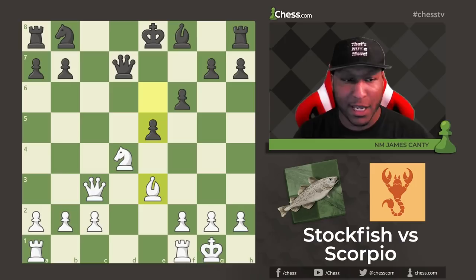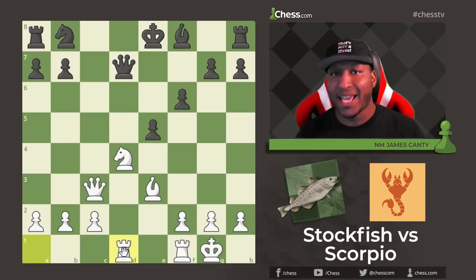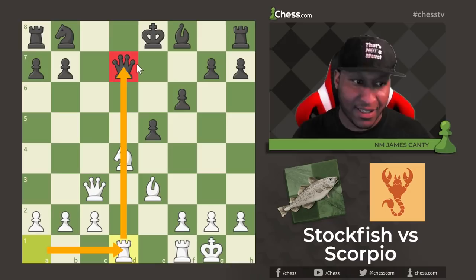Now after E5, I want you to pause the video — what would you actually play in this position? The move here, if you said Rook A to D1, you are 100% correct. Rook A to D1. The King is in the center of the board. There's a book out — "Art of Attack" — the attack on the uncastled King, which is this here. Rook A to D1 is a monstrous move by a monster engine against another monster engine — daring you to take this Knight.